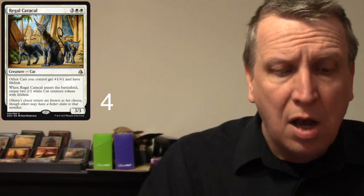And then of course Regal Caracal — this is the card that really made a cat deck possible. Other cats you control get +1/+1 and have Lifelink, so now all your cats have Lifelink. I really hope this deck is just making your life total go up and up. Also when it enters the battlefield, create two 1/1 white cat creature tokens with Lifelink. So awesome — you get a bunch of cats.